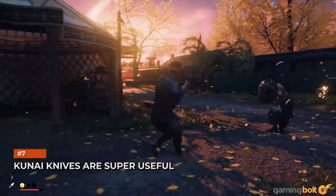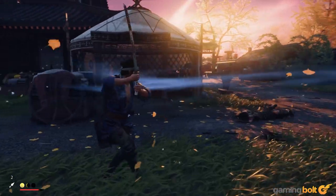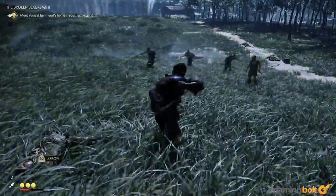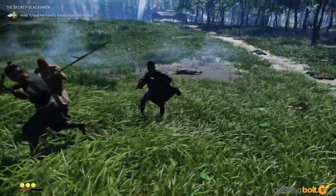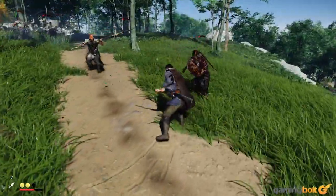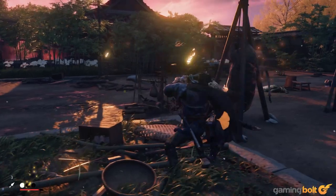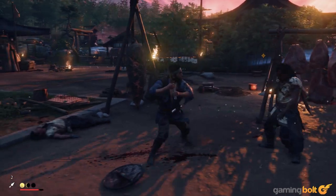Kunai knives are not particularly impressive on their own, but when used with the right timing, they can prove very useful. Their usefulness during stealth goes without saying, but they're also effective in the thick of combat. Enemies often come at you with their swords up, ready to block any attack. Rather than trying to parry and dodge around them, throwing one kunai knife will make them recoil, giving you a couple of seconds to get your killing blow in. Of course, kunai knives are limited, so don't spam them.